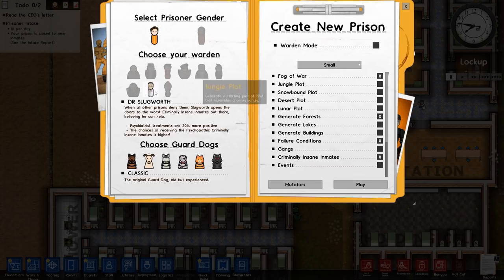The first thing to point out is that you get a new warden with this DLC — it's called Dr. Slugworth. It improves your psychiatrist treatments by 20%, and the chances of receiving psychopathic, criminally insane inmates is higher. You might think that sounds bad, but actually it's good — you want these guys in here because this is the fun part of the DLC. So if you're building a new prison from scratch, this is probably a warden you want to try out.